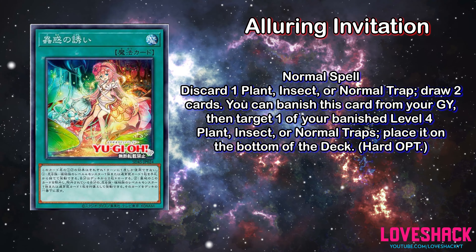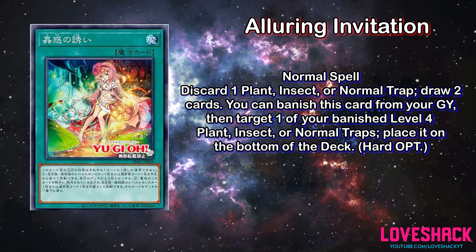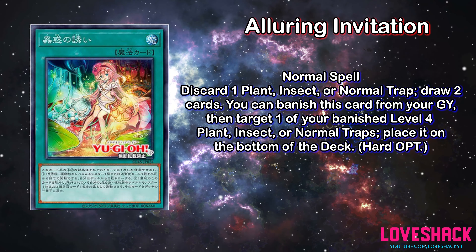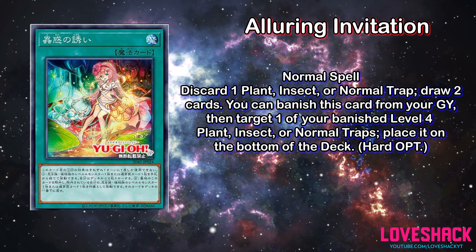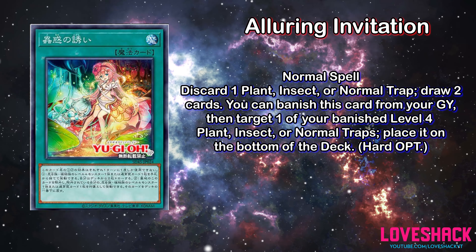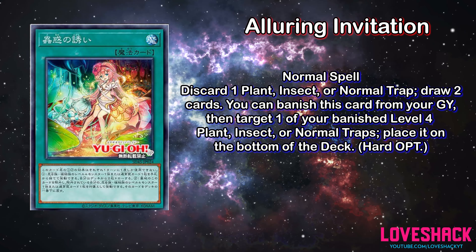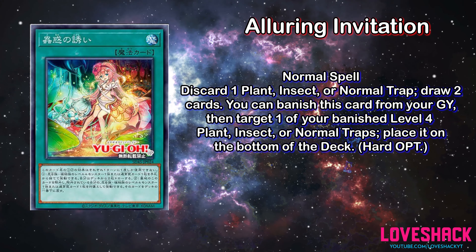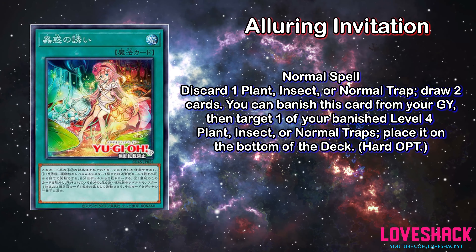Naturia was the first deck that came to mind because it has seen a lot of popularity with the Ishizu stuff. Overall, there are plenty of different decks and archetypes that can benefit from this draw power just by discarding a card. Giving essentially a Destiny Draw to two types and any deck that plays normal traps is not something to scoff at. This is going to be a card people look at for multiple different decks — but it is obviously really good for Trap Tricks specifically, as the deck's biggest issue has been being a bit slow. Alluring Invitation speeds it up and fulfills conditions to get monsters or traps in the graveyard for other cards.